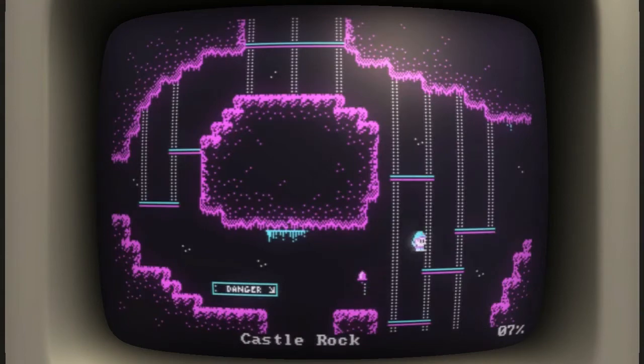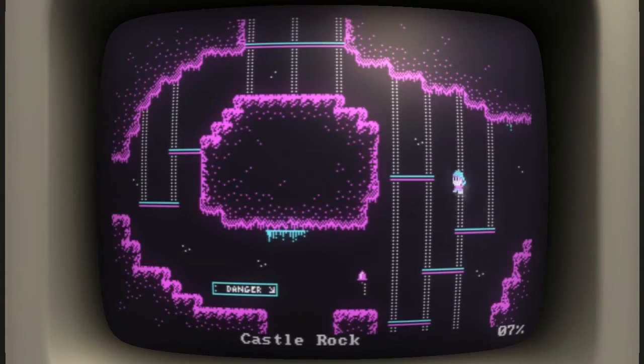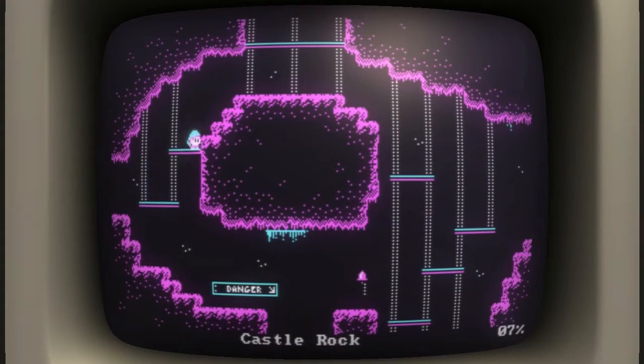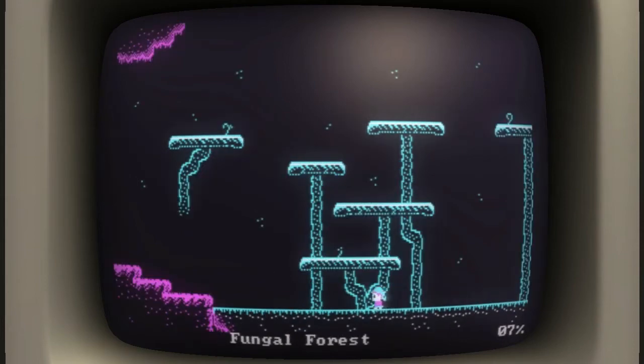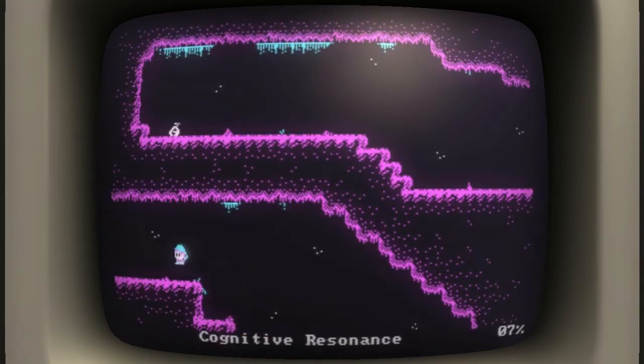Going down there also seems to get me murdered. So we'll go this way. That way doesn't take me anywhere because I can't jump. Let's go this way. I'm gonna go back up here and maybe I'll be able to get somewhere from there. We'll go back through the fungal forest of doom and go back up here. Wonder what's up here that we can play with.